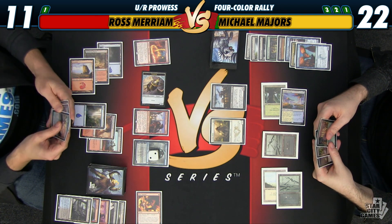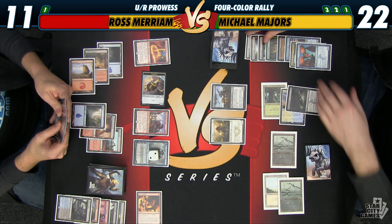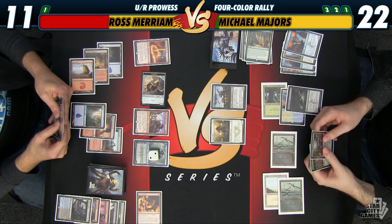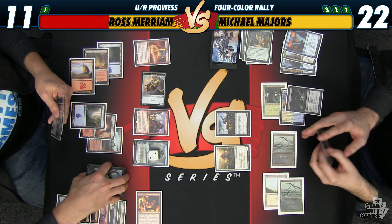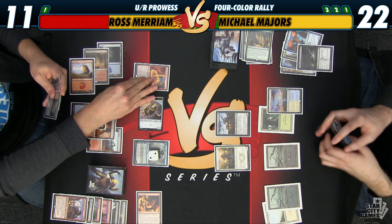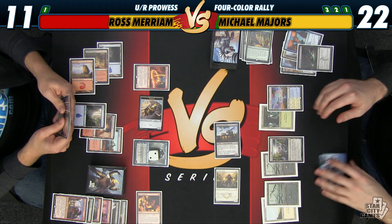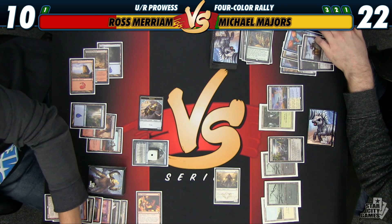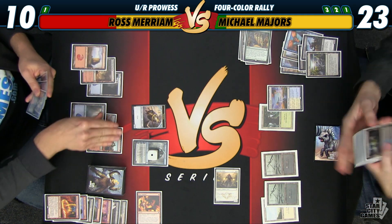And now I'm going to Murderous Cut your Pia and Kieran. This puts Ross in kind of a tough spot because I could just threaten to kill Jace with my two creatures. Play this and attack Jace with both of these. I'll block the cutthroat. And Jace goes to 1. So 10 to 23. And again, we're just playing very much an attrition game. I think the Jace is an important part of it, even if it's not going to do something for a little while.